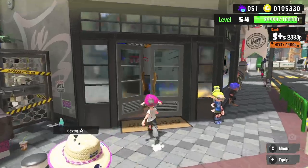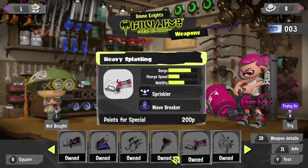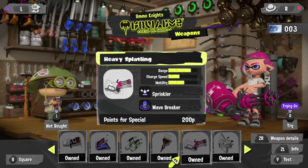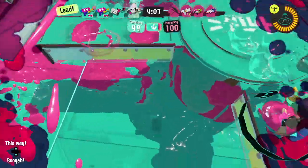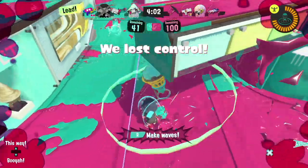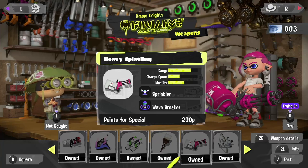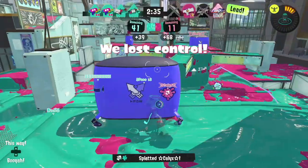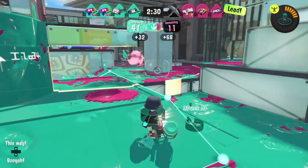That being said, I ended up deciding to cover all three of these weapons as they tend to fill the role of an anchor, pressuring opponents from a distance and supporting their team from the back line. Without further ado, first up we have the Heavy Splatling! The poster child of Splatlings and my personal favorite, this lovely Gatling gun has a nice balance of shot range, firing speed, and weight. Its main weakness is its damage, or lack thereof, requiring at least four hits to splat an opponent.